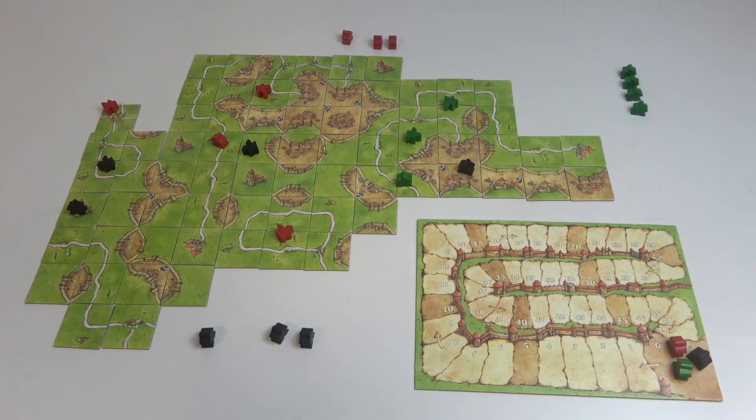First, let's score incomplete roads, cities and cloisters. The first things to be scored are these incomplete segments, and for every incomplete road, city or cloister the owner scores one point for every tile. Pennants — which are these shield symbols — are also scored only one point. And as soon as the feature in question has been scored, the followers involved are removed.